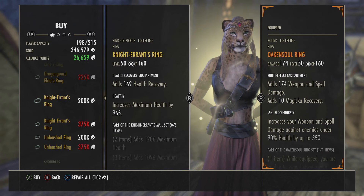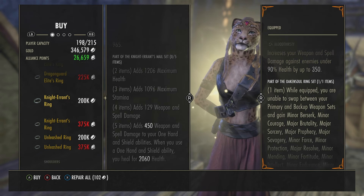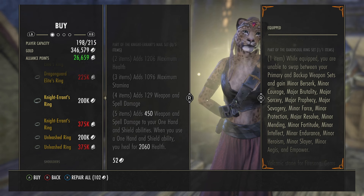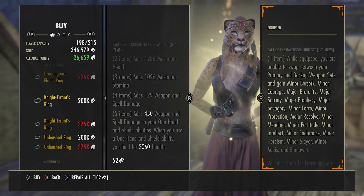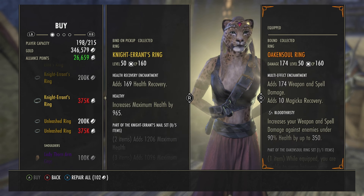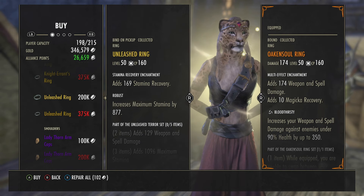Knight Errant's Ring — 200,000 gold or 375,000 alliance points. Adds 450 weapon and spell damage to your one hand and shield abilities. When you use a one-handed shield ability, you heal for 2,060 health.